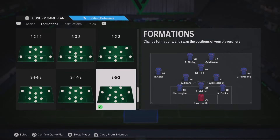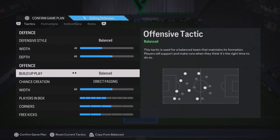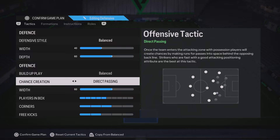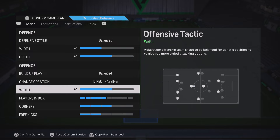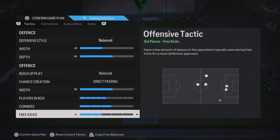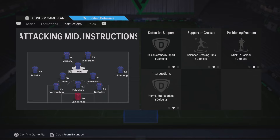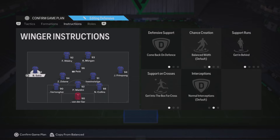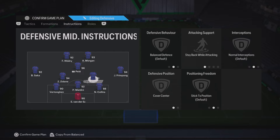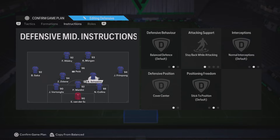Starting with the tactics for the 352: defensive stall on balance, width on 40, depth on 60, build-up play on balanced, chance creation on direct pass, width up to 60, players in the box leave on default, corners and free kicks on 3 and 2. Player instructions: both strikers to stay forward. Your CAM completely on default — do not touch him. Both your left and right mid on come back on defence, get in behind, and get into the box for crosses — think of them as attacking defenders. Both CDMs on stay back while attacking and cover center.